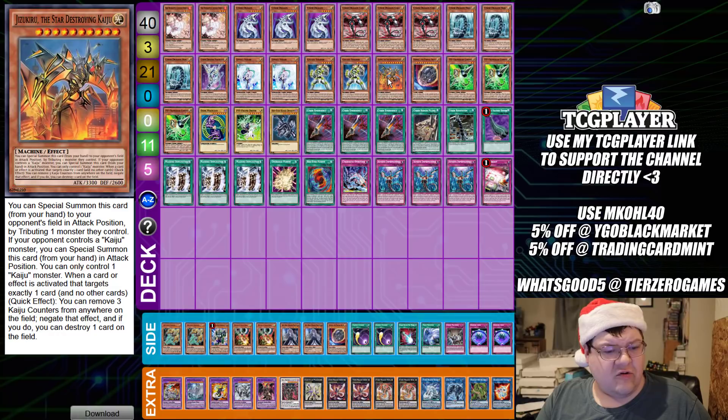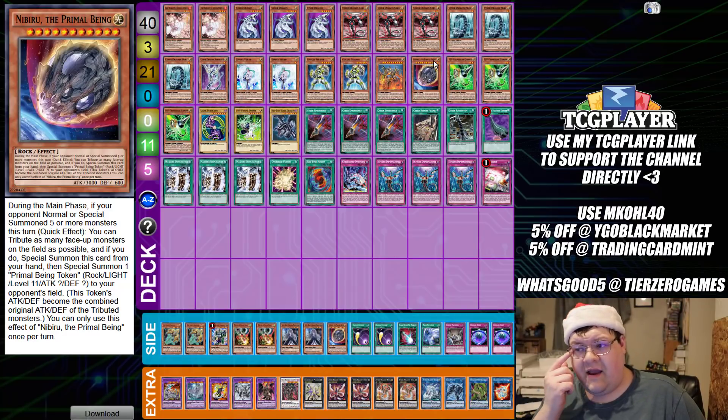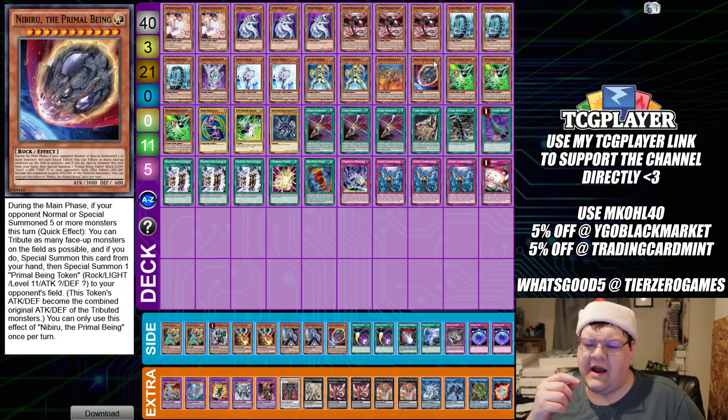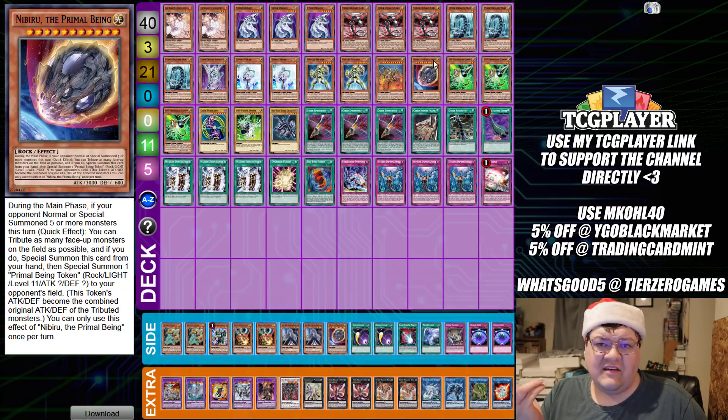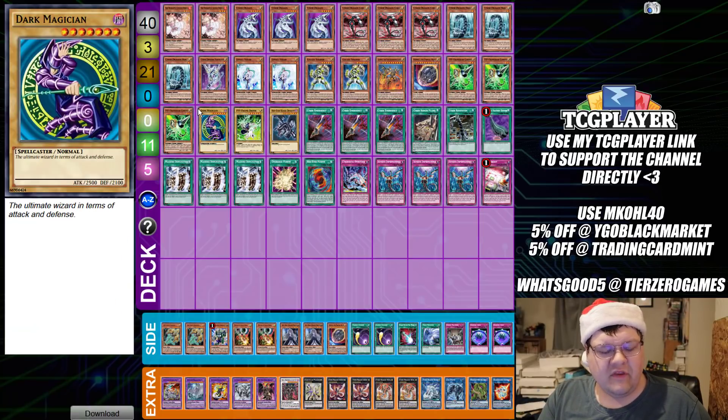One copy of the Jizukiru Kaiju we can search, and one Nibiru — this is interesting. One Space Rock in the main deck. Judging by how this works, it makes it easier to play around certain situations. Also, only playing one isn't necessarily detrimental; if you see it you see it, if you don't you don't.